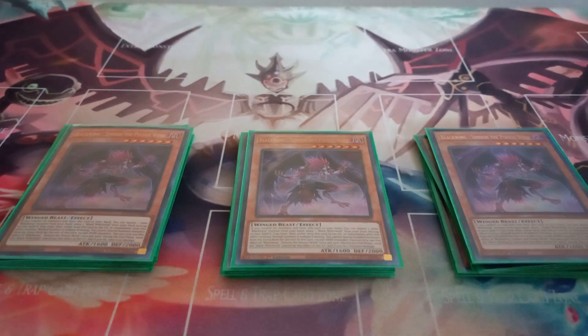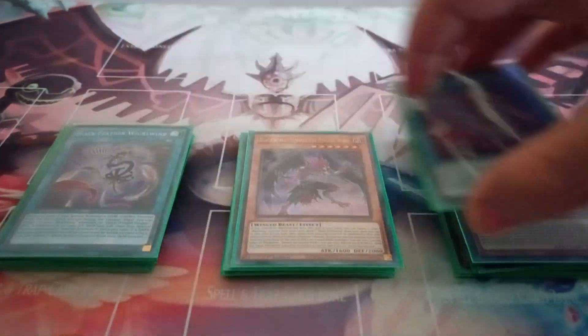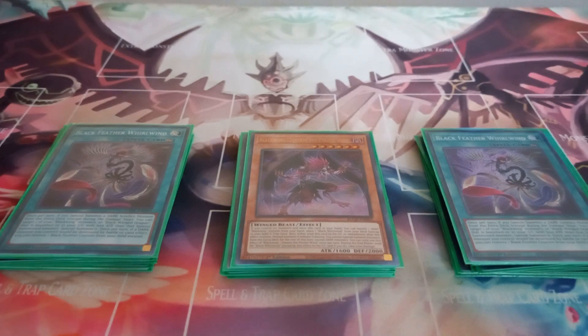Moving on to the spells, I play two copies of Black Feather Whirlwind. Black Feather Whirlwind has the effect: once per turn, if you special summon a dark synchro monster from your extra deck except during the damage step, you can target one of your Blackwing monsters or Blackwing dragon that is banished or in your graveyard with less attack and special summon that monster. Also, once per turn, if a dark monster you control would be destroyed by battle or card effect, you can remove a black feather counter from your field instead.